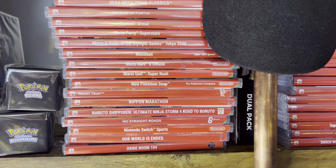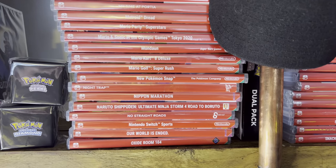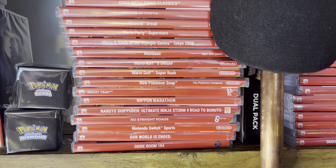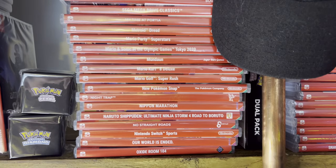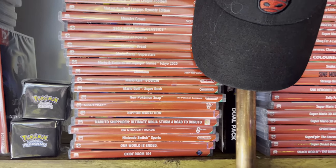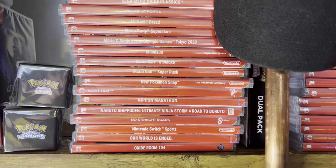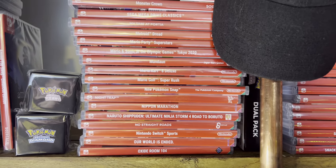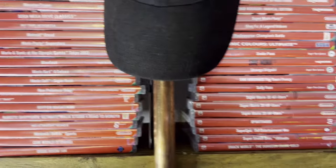Switch Sports - pretty awesome but lacking content. Oxide Room 104 is a fantastic horror escape-room puzzle game. What's really great about it is that when you die and start from the beginning, things aren't in the same place - objects are moved, keys are in different places. It's a very unique game. I would recommend Oxide Room 104 - that's a fairly recent release I showed in a pickup video just a couple of months ago.